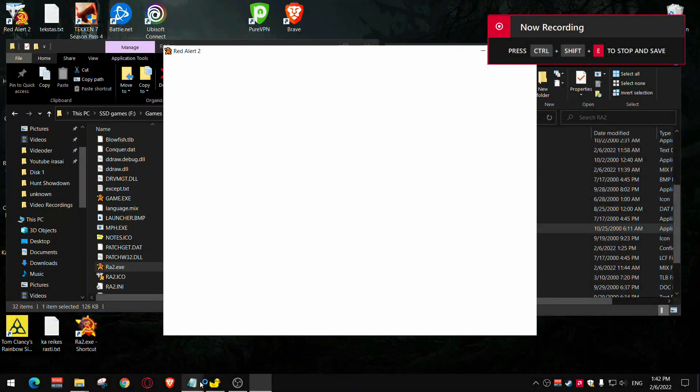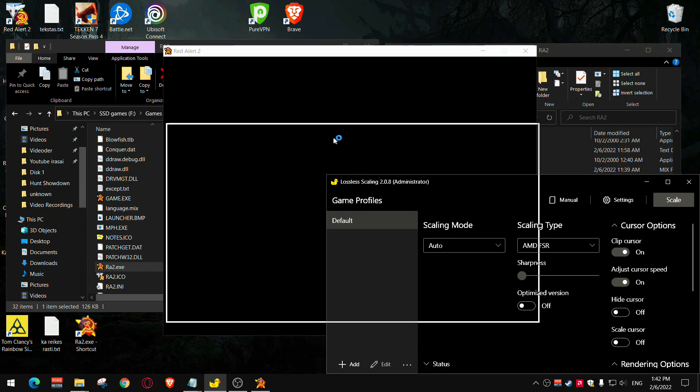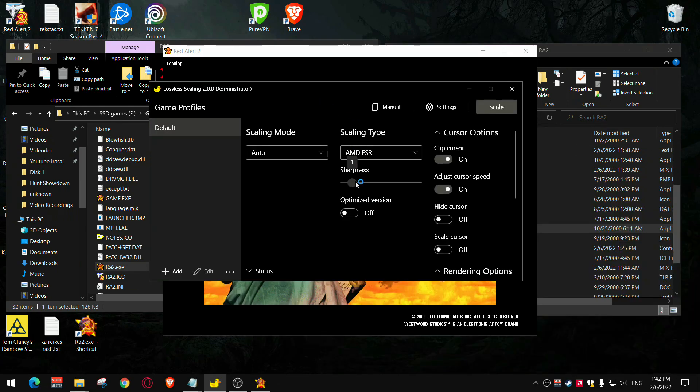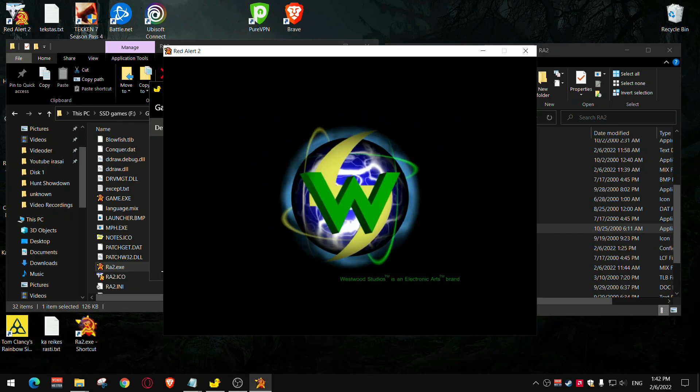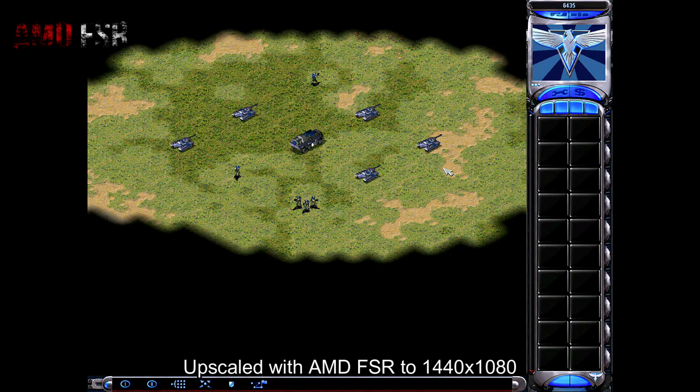Now let's start the game in windowed mode and upscale it with AMD FSR. Now the image is not stretched in game, looks much better.